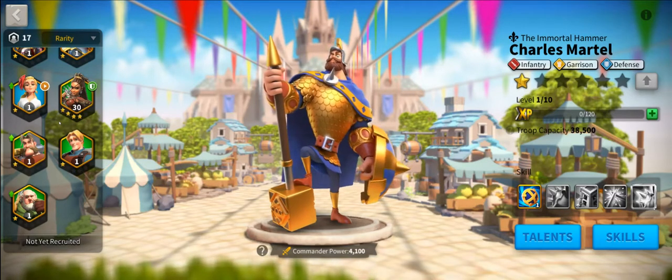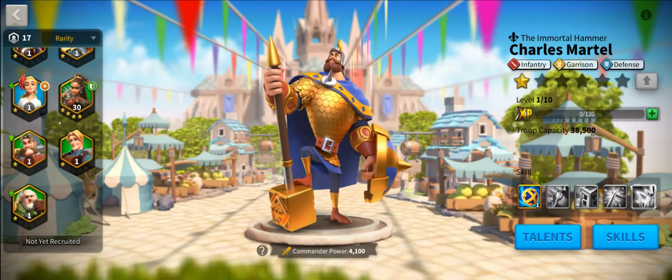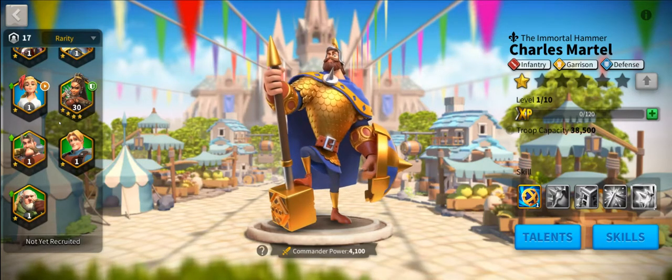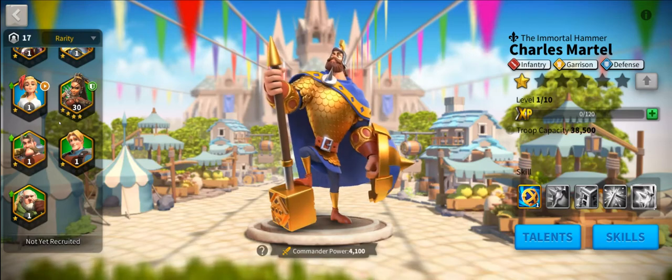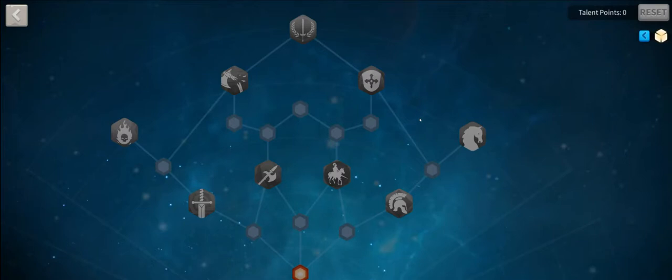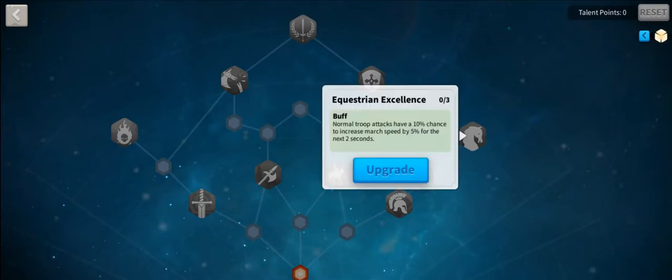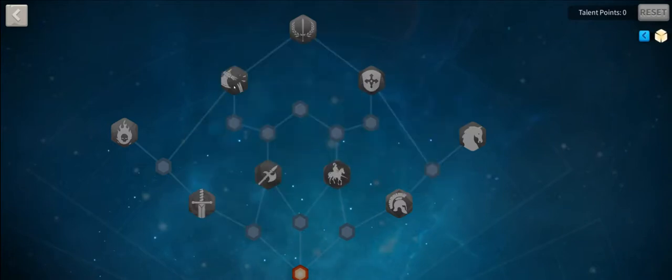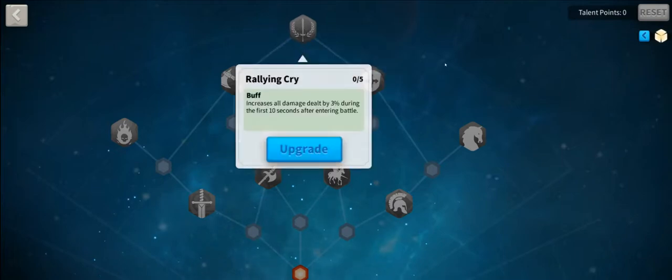Specifically, we're going to talk about why you might want to play cavalry, or maybe you won't want to play cavalry. And just like in the infantry video, we're going to start this off by talking about talents. There are really five talents worth mentioning: Equestrian Excellence, Charge, Blazing Shield, Disarm, and Rallying Cry.